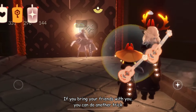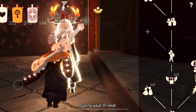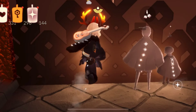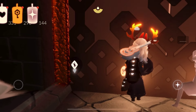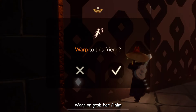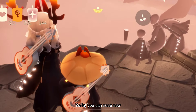If you bring your friends with you, you can do another trick. Carry your friend and approach the race gate. Ask your friend to get out of the carrier — your friend will make it through the gate. Warp or grab them. Voila, you can race now.